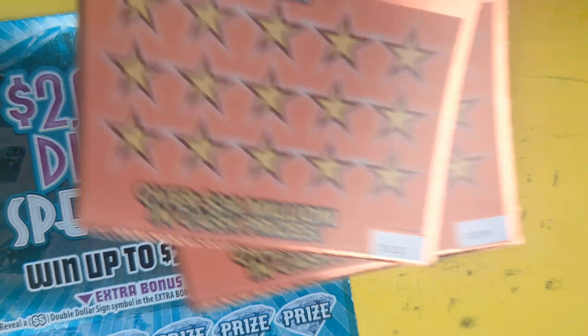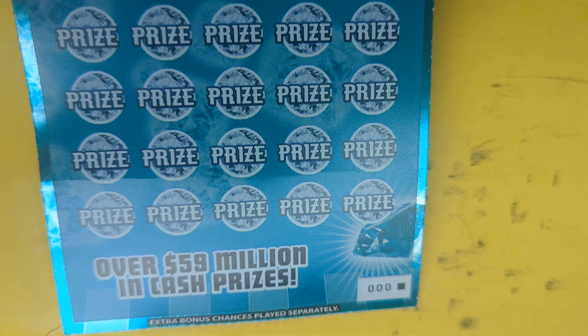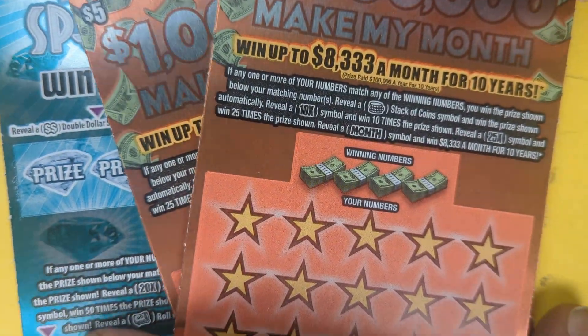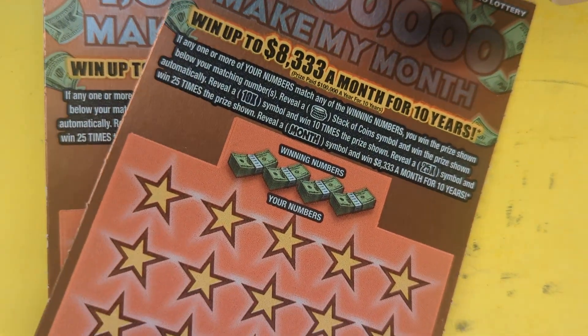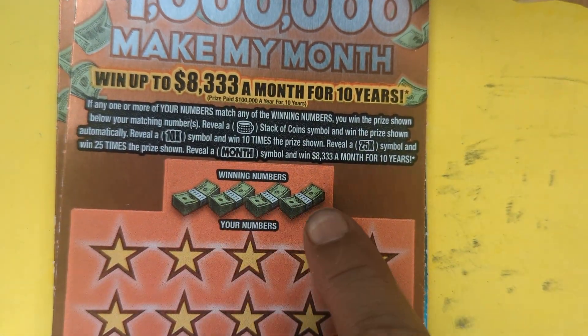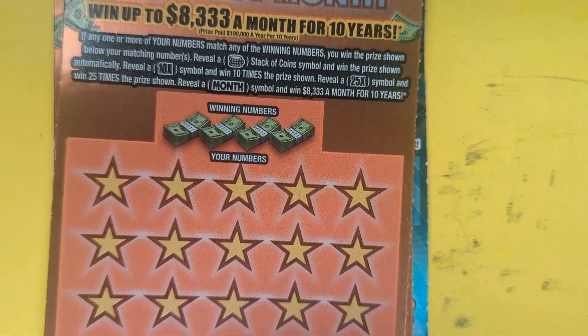We got 10 and 9 on our $5 ticket, and a little black box action — that's right, triple zero, last one at the honey counter at my Speedway. So here we go, $30 session. We got to match one of these numbers, find a stack of coins, a win, or we can find a multiplier.